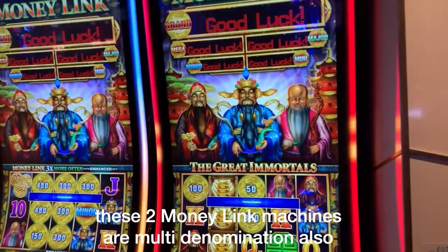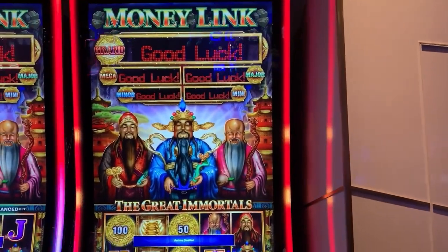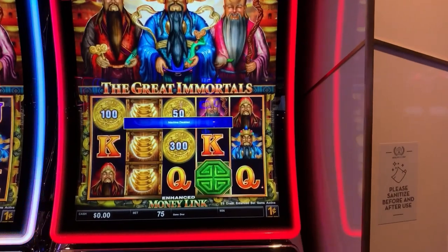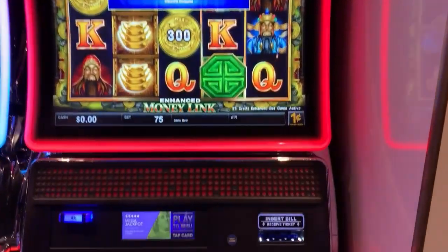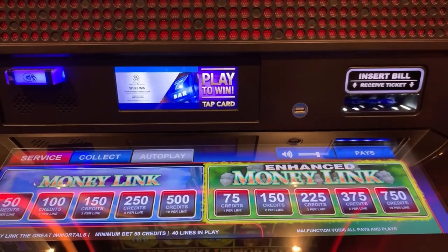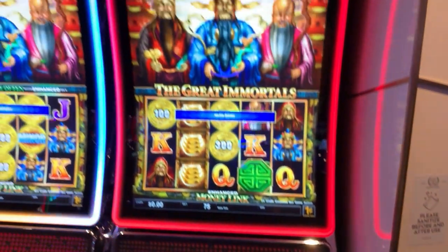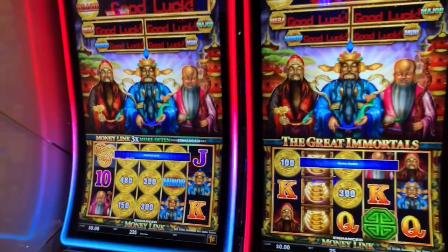And here's Money Link — these are multi-denominational also, and they are not connected either. You have two options: Money Link and Enhanced Money Link. We always play the enhanced.